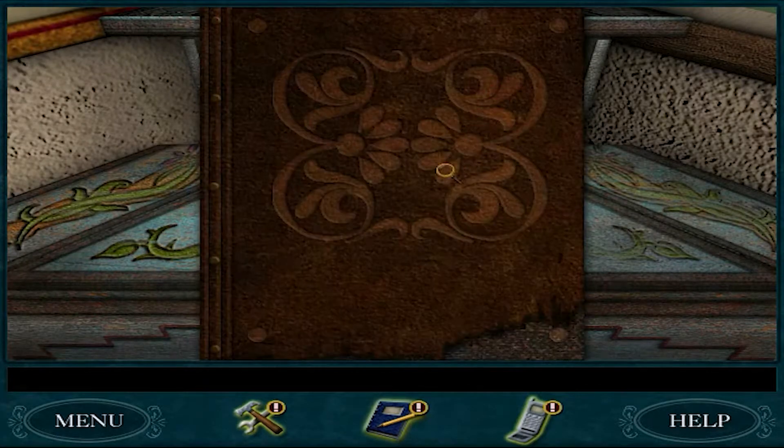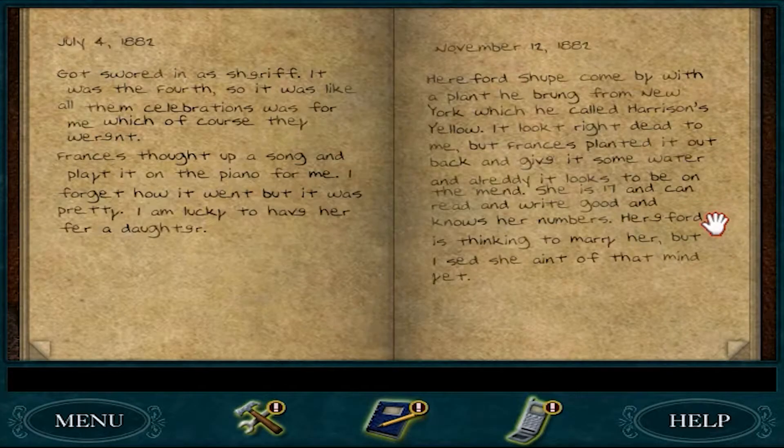Get a little pokey thing for another time, and this is a journal. July 4th, 1882. Got swore in as sheriff. It was the 4th, so it was like all them celebrations was for me, which of course they weren't. Francis thought up a song and played it on the piano for me. I'm lucky to have her, poor daughter. Hereford's shoot come by with a plant he brought from New York, which he calls Harrison's Yellow. It's right dead to me, but Francis planted it out back, gave it some water, and already it looks to be on the mend. She's 17 and can read, write good, knows her numbers. Hereford's thinking to marry her, but I said she ain't in that mind yet.